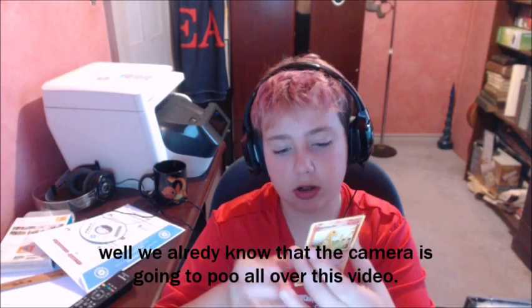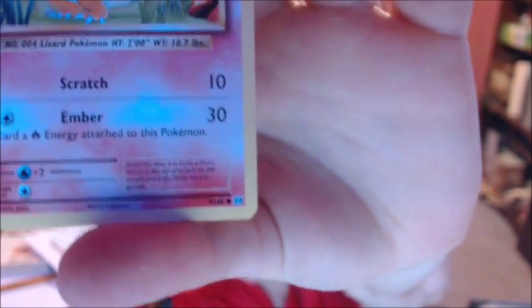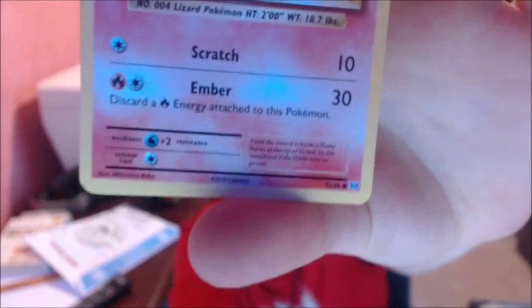We're also gonna be looking at shiny and non-shiny. So we're gonna start off with some Charmanders. I have to keep this pretty still - oh look at that black dot right there, as you guys can see. I'll try and move my hand. It's a black little circle. I'll show you guys what a shiny Pokémon looks like if you just started and you're like, what's a shiny Pokémon?